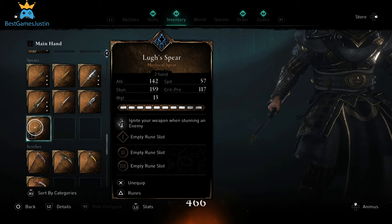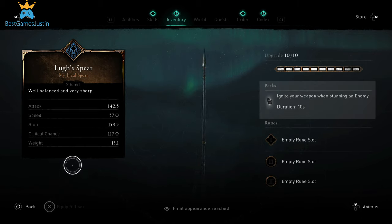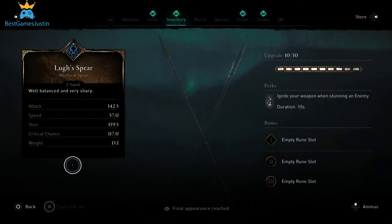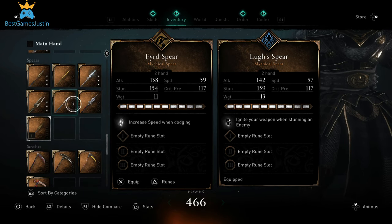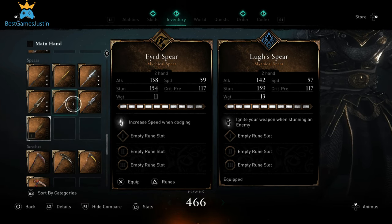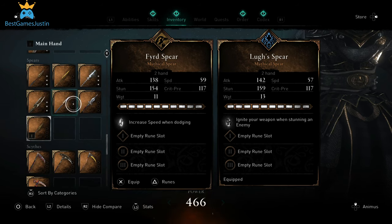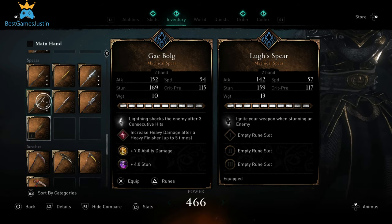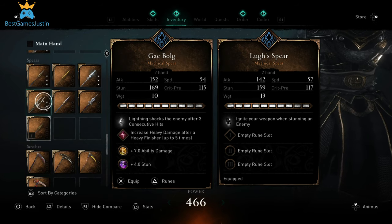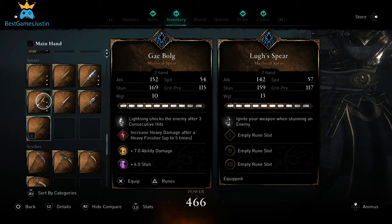The last weapon is the Locked Spear — I have a link in the description with how you can get this. As a perk it ignites your weapon when stunning an enemy, and it lasts for 10 seconds. Comparing to the others, it's a pretty good weapon, as most spears are in this game. It has better attack and stun than the Feared Spear. When it comes to the game bulk spear it's not even close — the attack and stun has a difference of 10 points. It is faster though, but you can also add spin runes to the game bulk spear to make it a bit faster.